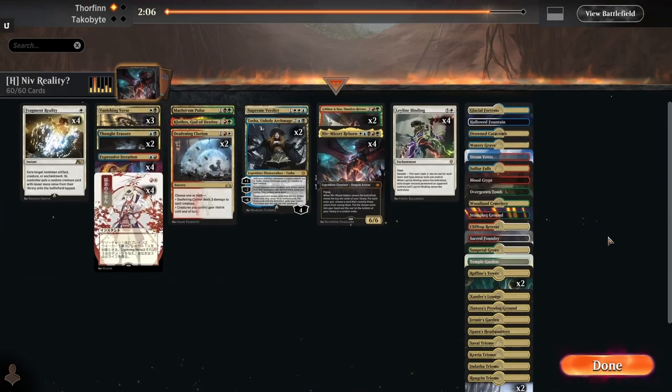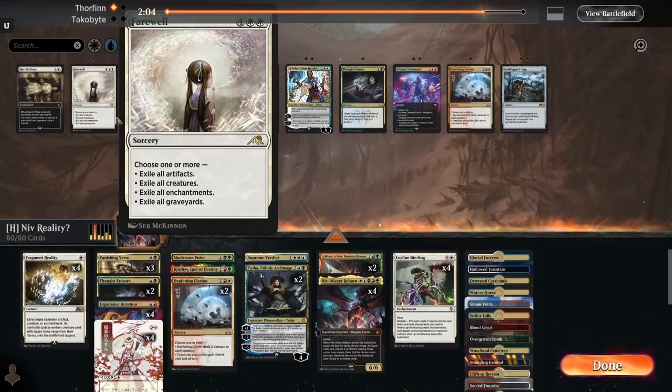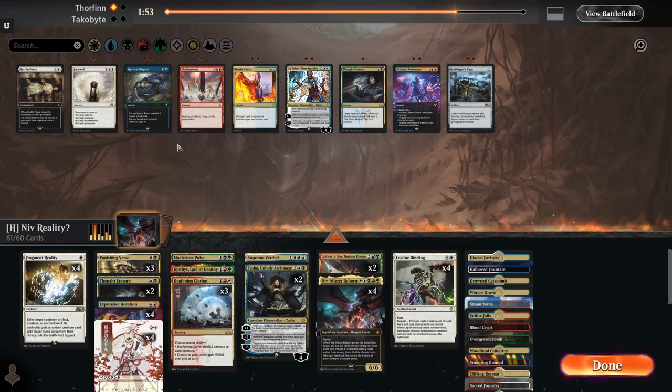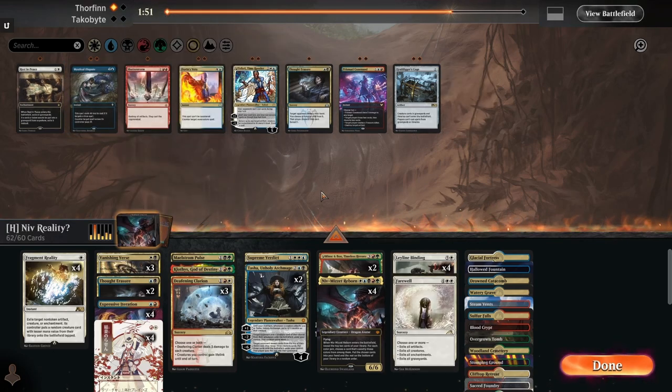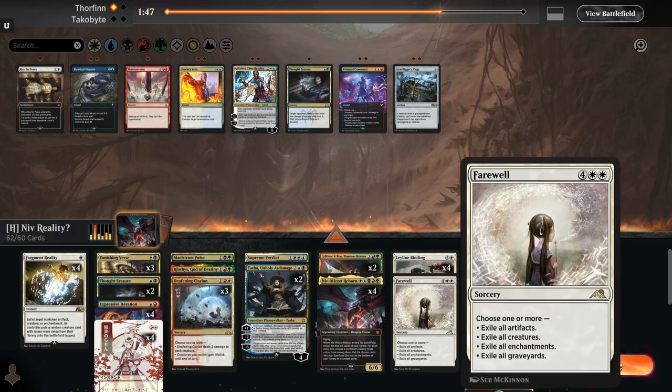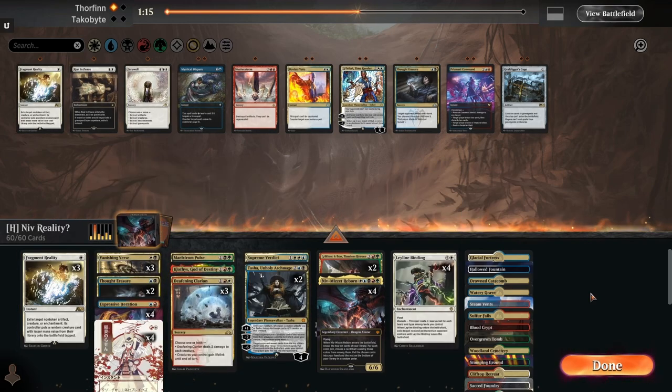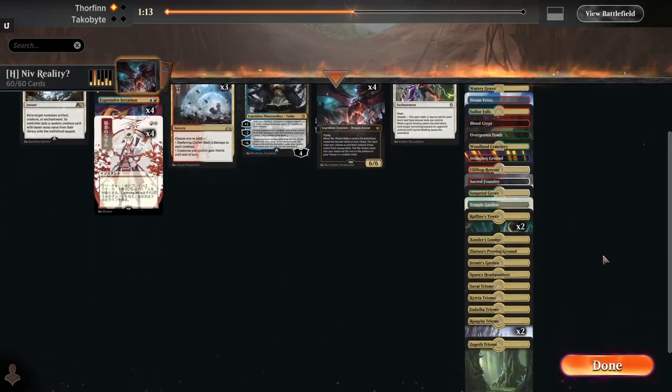How many white sources do we play — what is going on? How do we not have enough lands to cast a white card? Okay, let's forget about that game — that game was just cursed. We don't need a Farewell. Maybe go down on Fragment Reality because they're really discard heavy.